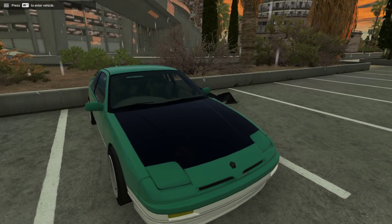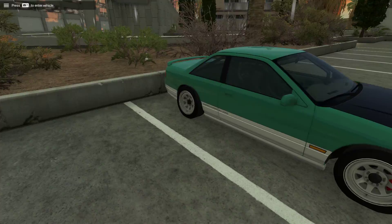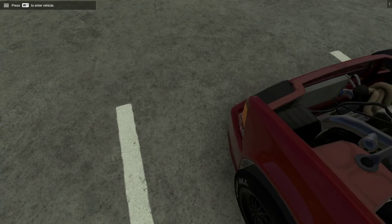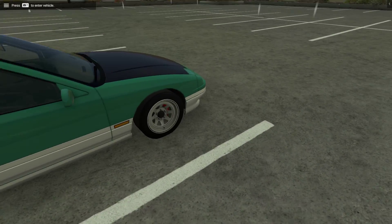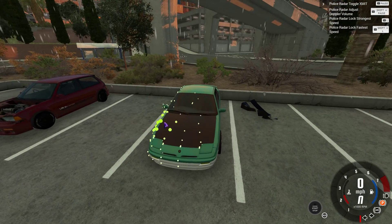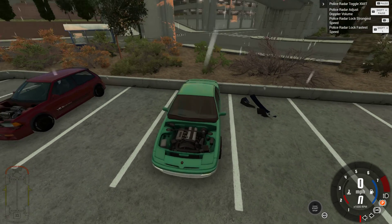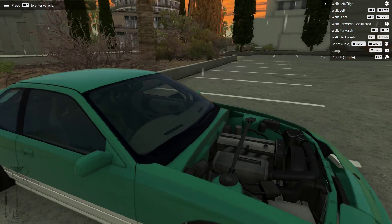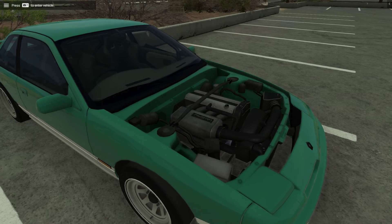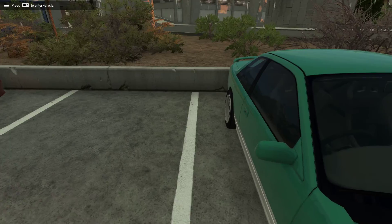This one is a little bit more simple for the 200DX. It has a Honda 2JZ in it actually, which is kind of interesting. I don't think it's fully modeled there, but it still looks nice.